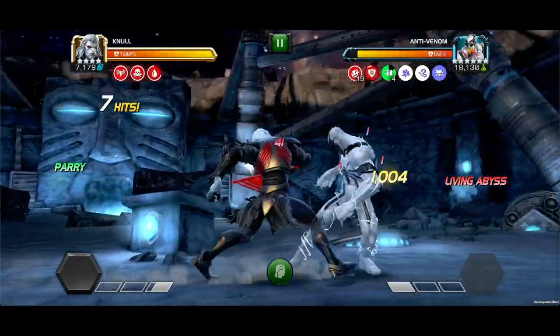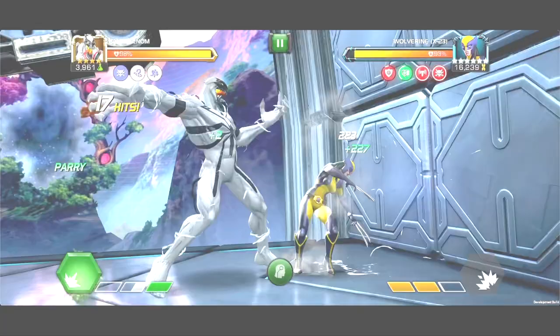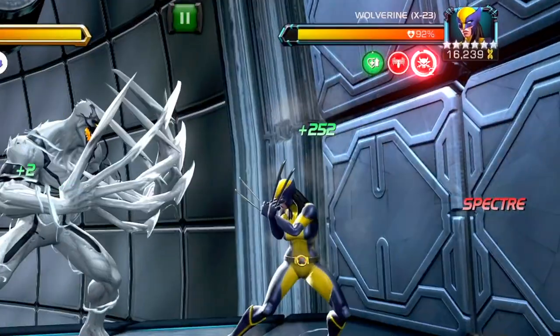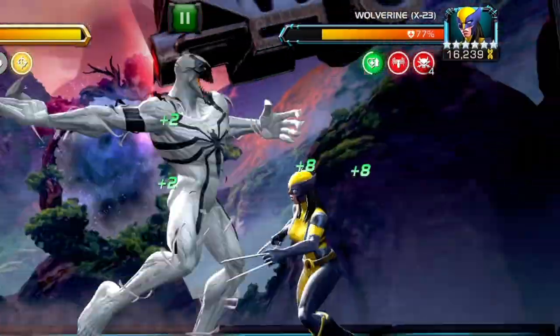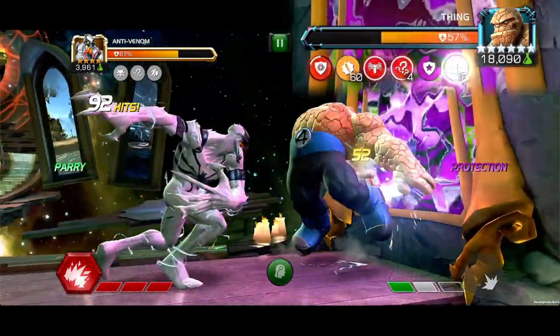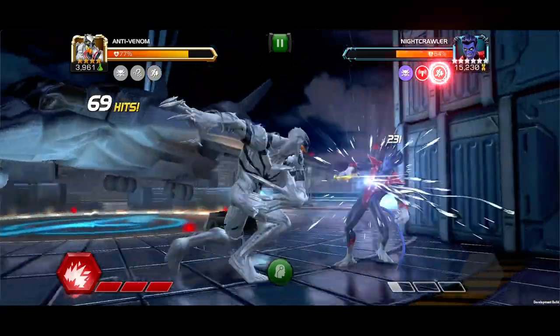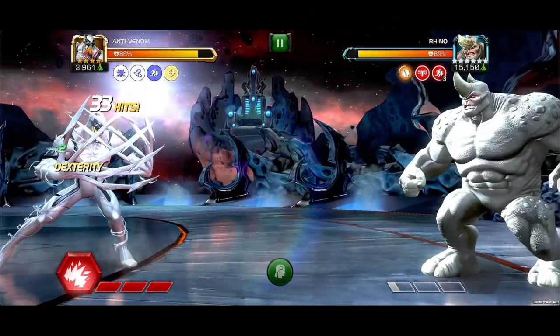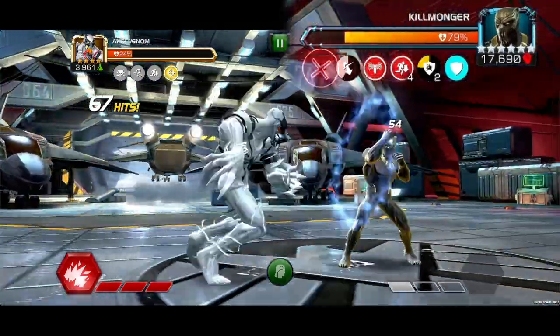Defenders have a 50% chance to change the selection when inflicting a Genetic Memory debuff. The Spectre debuff reduces the opponent's regeneration rate by 16.66%. Disorient reduces defensive ability accuracy and block proficiency by 12.5%. Decelerate lowers evade and unstoppable ability accuracy by 33%, and is not affected by class disadvantage.